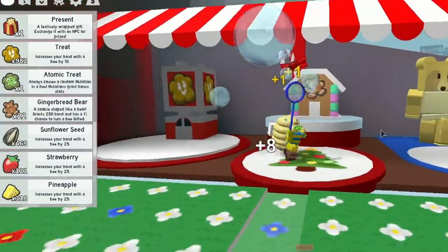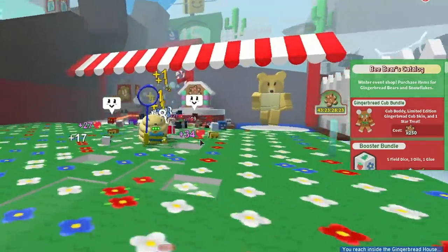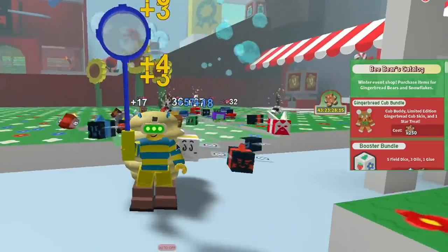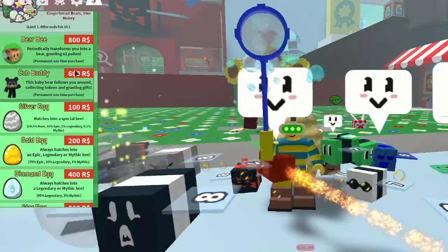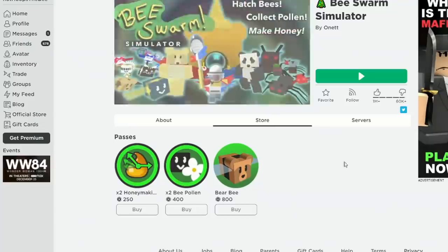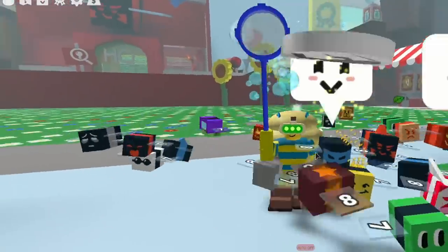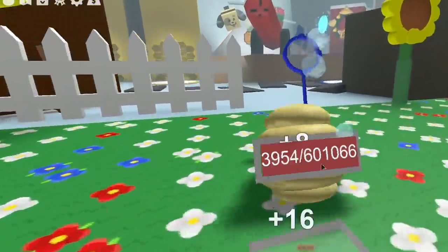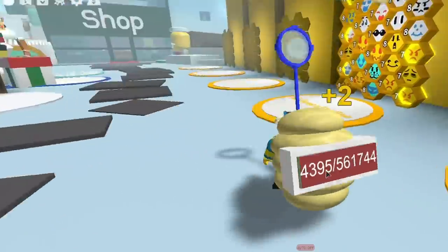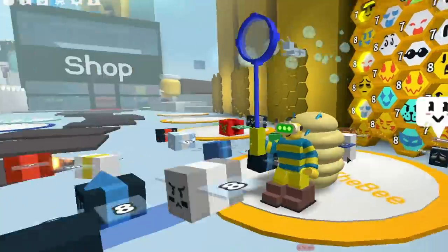There's only one thing you really need to get out of this catalog and it's the gingerbread company. You need the company. It costs 2,000 tickets, or you can get it in the shop for like 600 Robux - but this is a no-Robux account. That's right, I haven't done any Robux - no Robux passes - and I did this in 12 hours. You want to grind 250 gingerbread by the end of the event, get yourself the company, and you will never look back. This is the only way to get it for free.